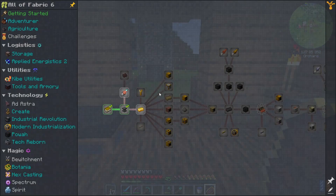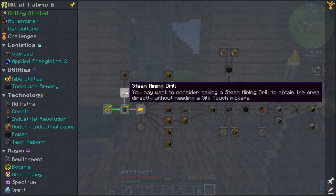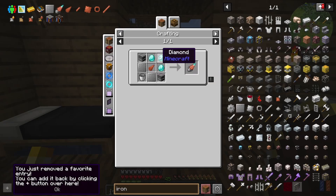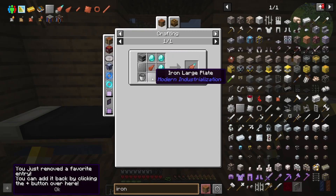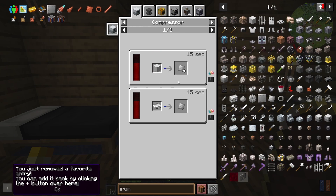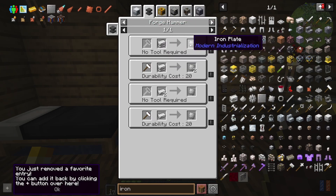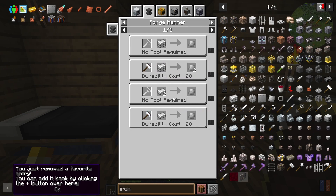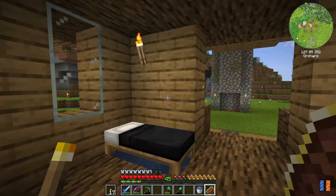Alright, so I think we're going to get into this Modern Industrialization stuff so we can get some things going a little bit better. It wants us to make a steam mining drill to obtain ores directly without any silk touch. There's a lot of stuff that goes into this — the furnaces, we can do the large iron plates, I think we can make from iron. We get double if we use a hammer. So we should probably make a hammer for that.